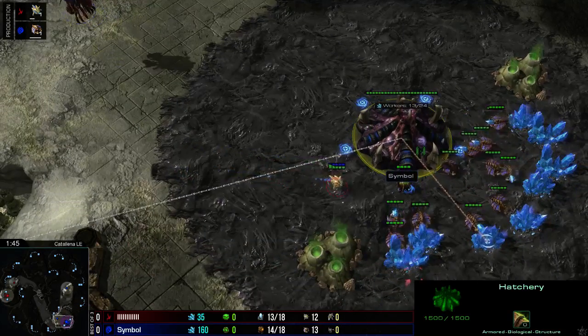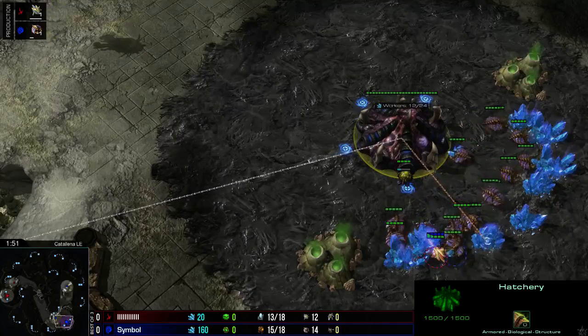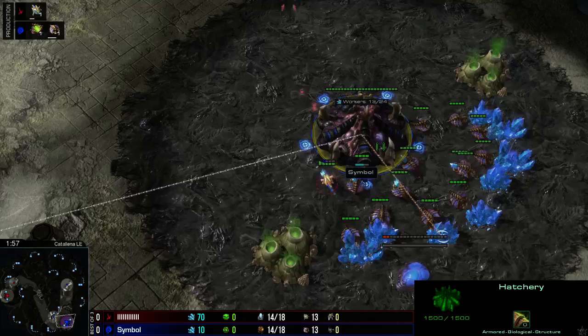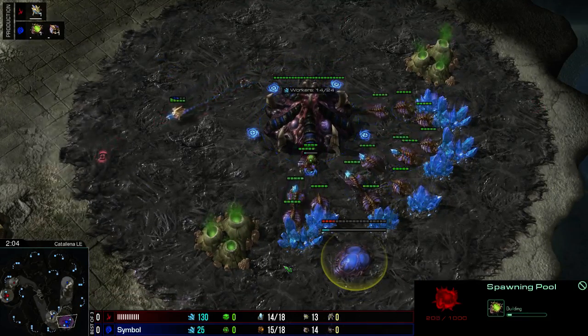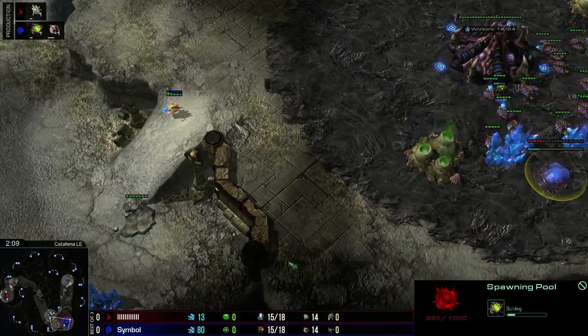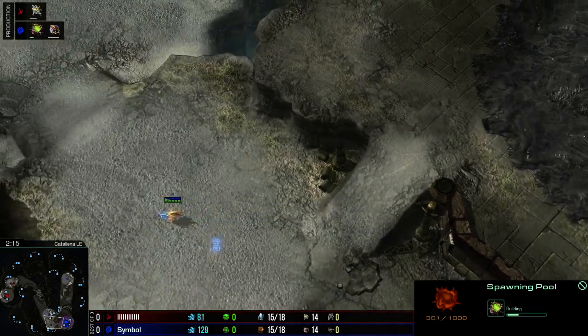There's a 4-minute delay, guys, so that's what you're waiting for right now in the stream — I just had to reset it. But there's the spawning pool, so he sees that there should be a forge first based on the fact that this probe is here so fast, so he's going to obviously go for this pool first, just to make sure that if some sort of cannon rush did happen...